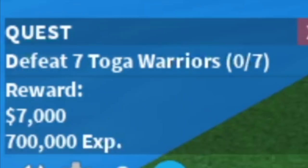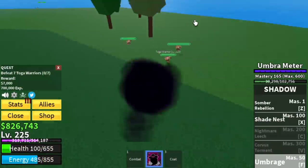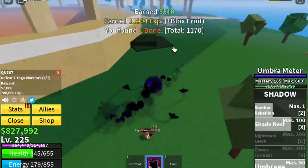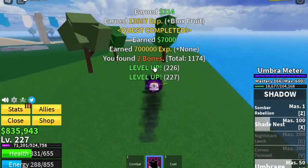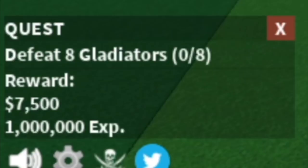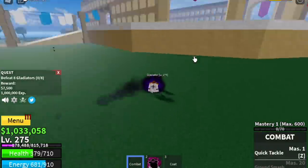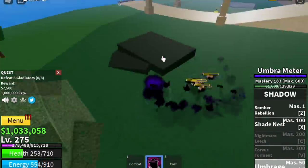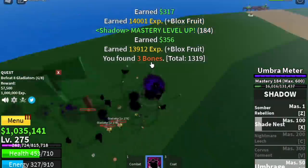We're gonna start here in the Coliseum with the Toga Warriors. Defeat four or three — it depends on you, as long as you finish the quest. The goal here is to reach level 275. And at 275, you can start defeating the Gladiators. You need to defeat eight. Use your combat to lure them and use your Umbrage to defeat them. You can use your Shade Nest sometimes, but no need to be honest.